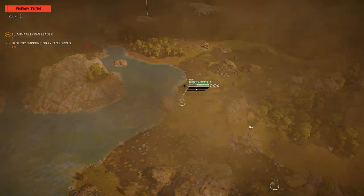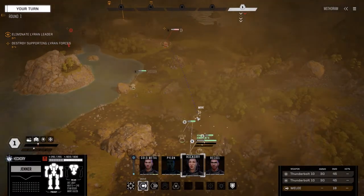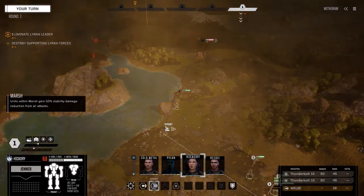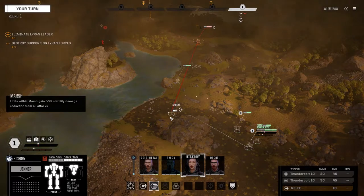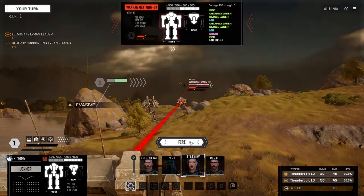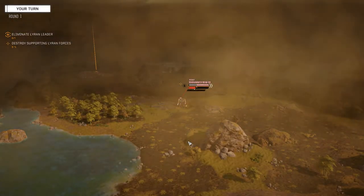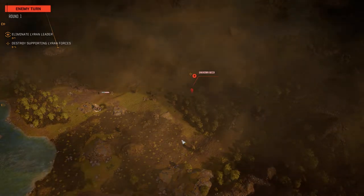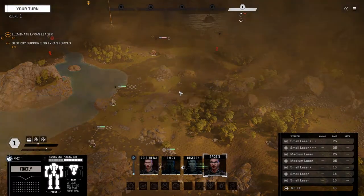Yikes — well, we know what our priority target is. Let's walk Hickory up — can we see this guy anywhere? Walk him up, run... there we go. Direct fire — if he moves forward we should have enough evasion, I'm thinking five tokens. Fire both on this guy — he's fully armored, great. Let's try and capture this guy as best we can. There should be four guards here. Recoil, I want you to come around for a flank attack.